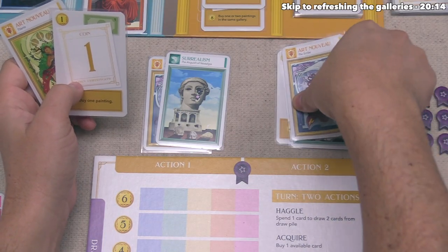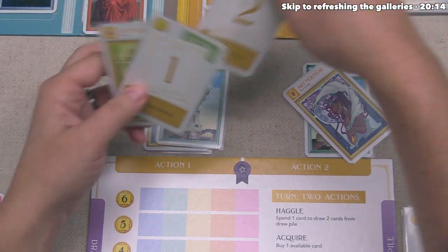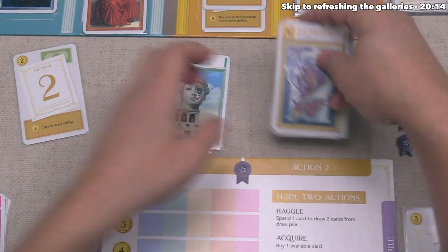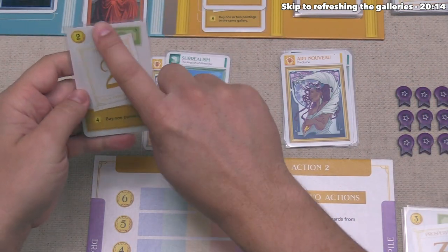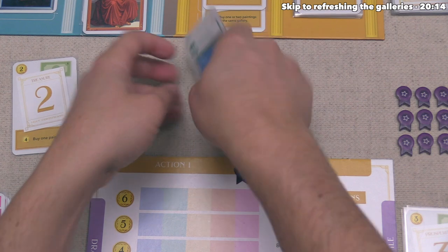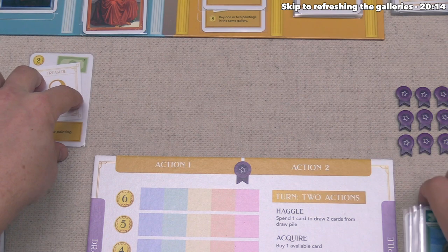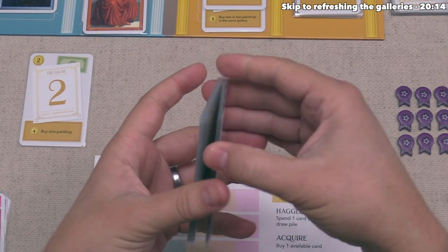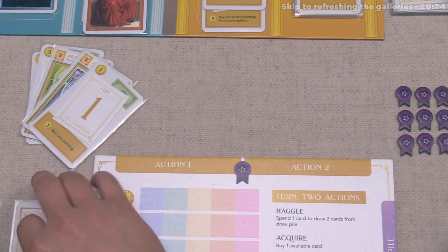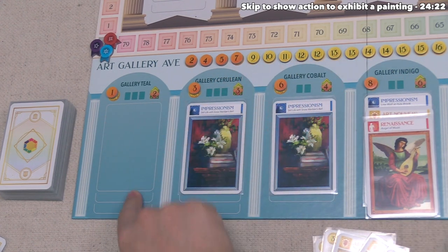Let's finish our two actions — actually, let's say instead of playing the two-value gold card, we played two one-value cards to get three purchase power, keeping the two-value gold card in hand for the next turn where we might better use the extra benefit at the bottom. We're done with our actions, so these go away. We have no cards to draw from, so we must shuffle up our discard pile, then draw until we have five or more cards. After that, it's time to check the galleries, and for the first time in the game, at least one gallery has no cards.